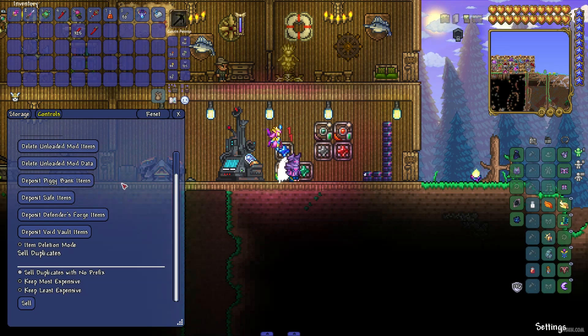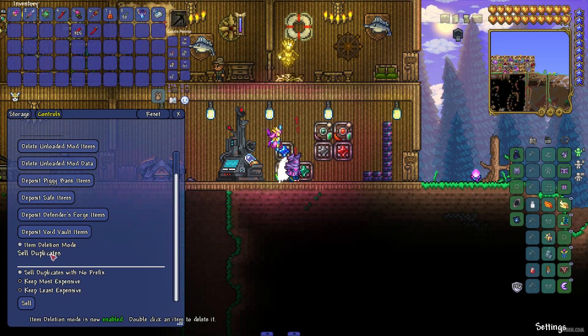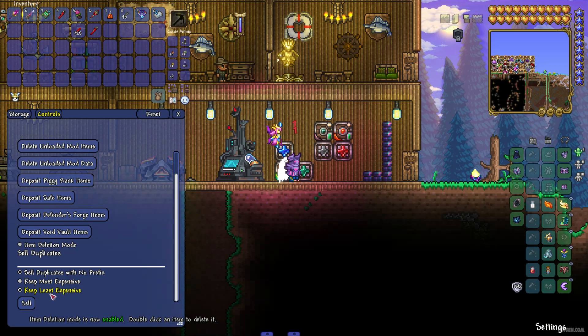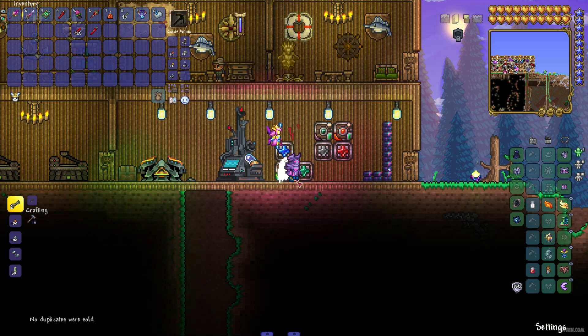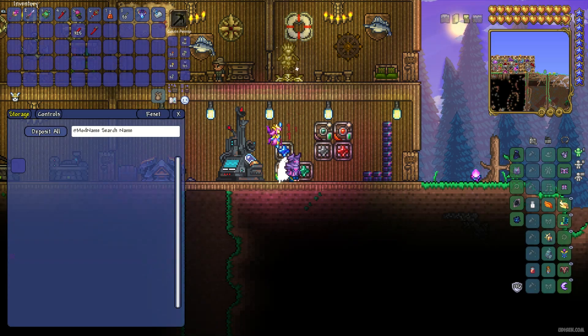You don't need any wires, but you must place every block around this storage heart — this block. Also, you can press the right mouse button to see a lot of different options. Here, in the controls, you can deposit your safe items, deposit items in piggy bank, delete unloaded mod items, delete unloaded mod data, delete duplication with no prefix, keep the most expensive or least expensive items, press sell button, and sell a lot of items with one click. I love this — it means you can place all your trash inside the Magic Storage, press one button, and delete this trash. I use this always.